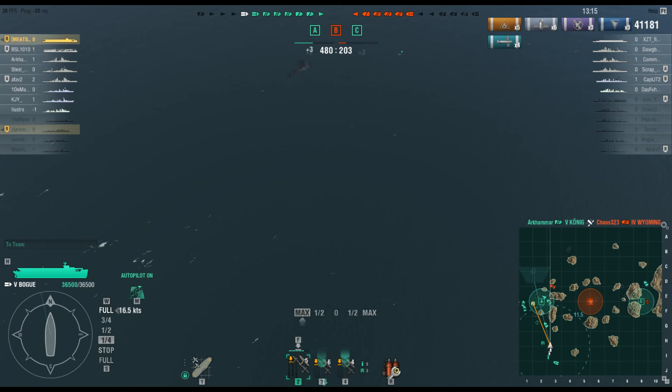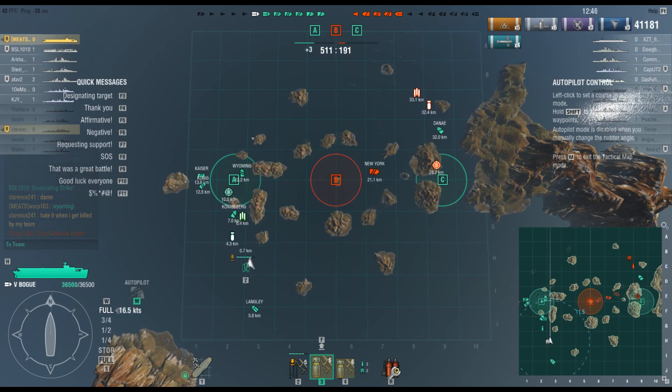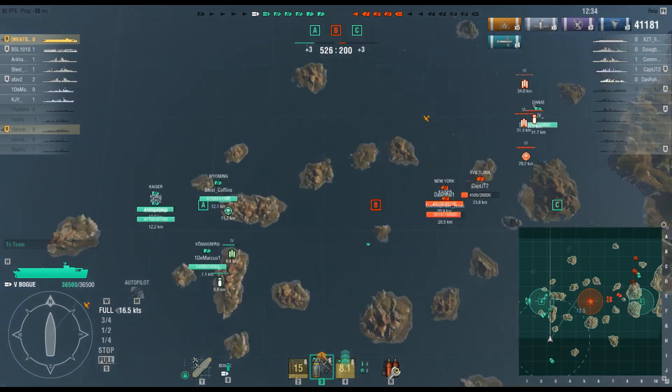I'm moving forward trying to keep myself in position as close as possible while I'm reloading. The fight is now between B and C. This is one of the things you have to do in a carrier — you have to move around. Don't stay static in one spot; you're not really helping your team. Get closer to the fight when you need to. Okay, my group's up.